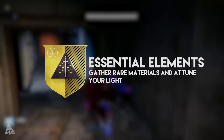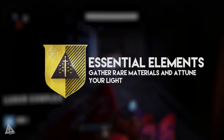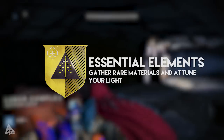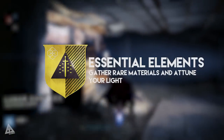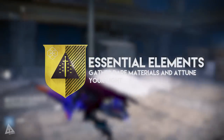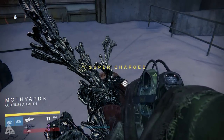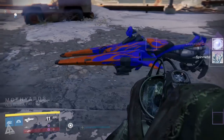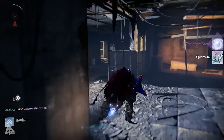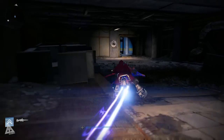This bit is the long bit. You now need to go and get some special super rare materials that correspond to your blade, and also get ability kills with the corresponding element. I chose arc, so I had to collect Zeptacite Cores. These come from gathering Spinmetal, and it seems that every five to ten Spinmetal you gather you get one Zeptacite Core. The same will apply for Helium Filaments or Relic Iron with their own unique materials. In total I gathered about 150 Spinmetal to get my 10 cores.